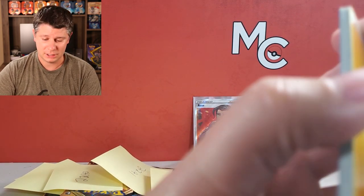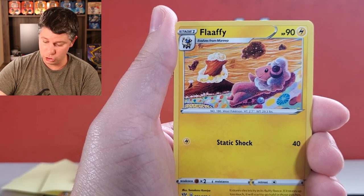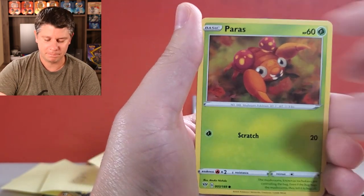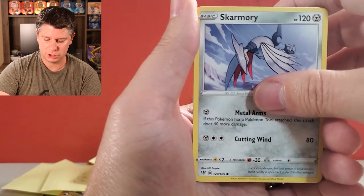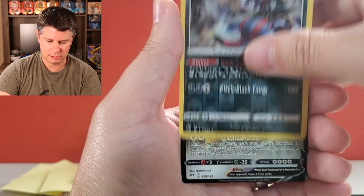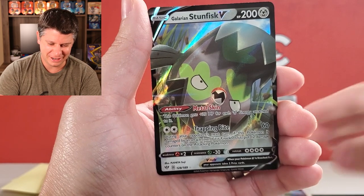Now I'm going to go to the heaviest pack — 22.55. I would like to see a green code card in here, but I don't imagine there will be. There's a white code card. So it's interesting — there is definitely a range of weights in these boxes, and that's a good sign. Flaffy, Carnivine, Cape of Toughness, Ducklett, Marill, Paris, Gothita, Skarmory, reverse rare Hydreigon, and a Galarian Stunfisk V. There we go — another one.